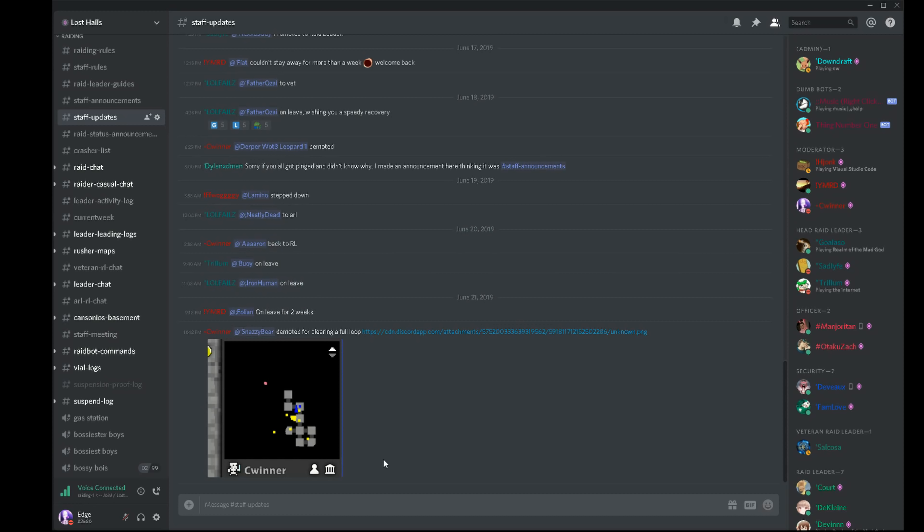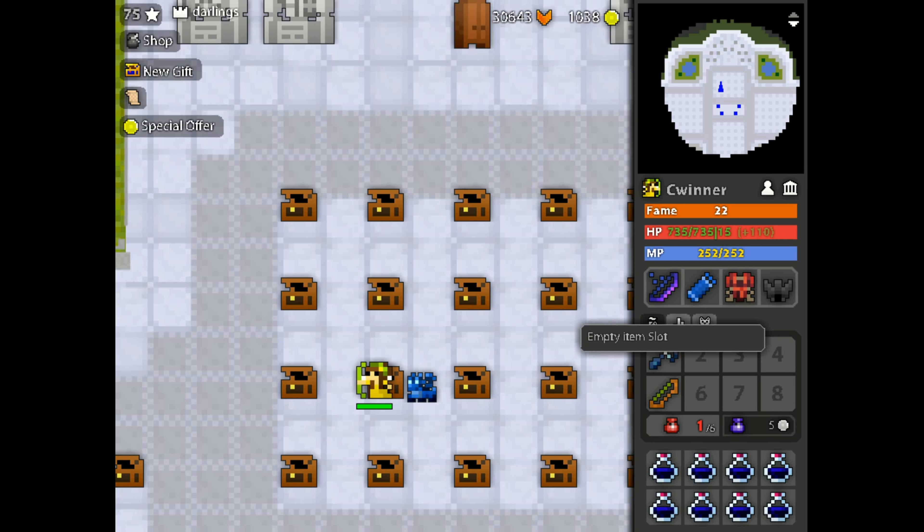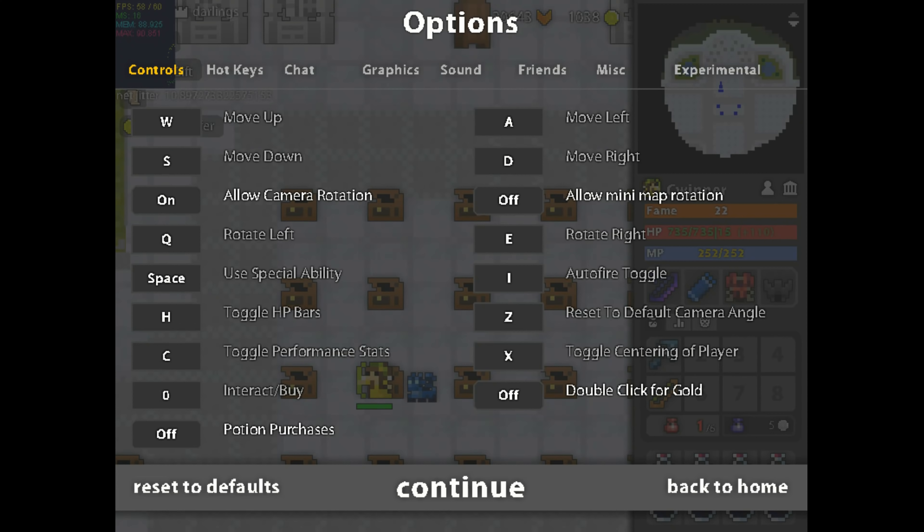Now for decreasing your FPS lag. I currently have 44, 50, 55, 56 FPS, hovering around 50 to 60 — this is usually what it should look like normally. In groups you may get drops down to like 5 or 6 FPS, and I'm going to show you what settings you should have to make sure that's not the case.